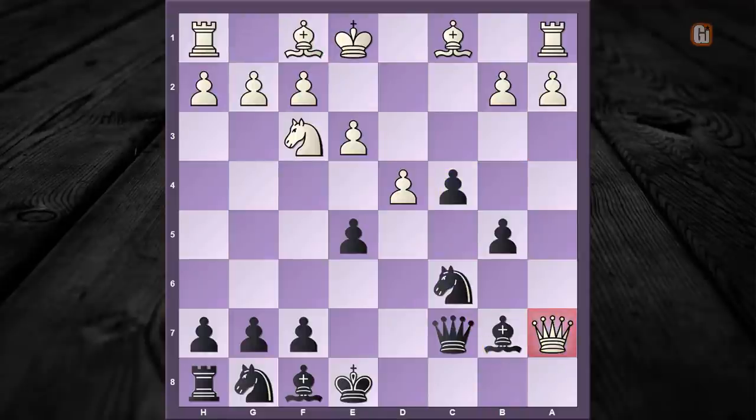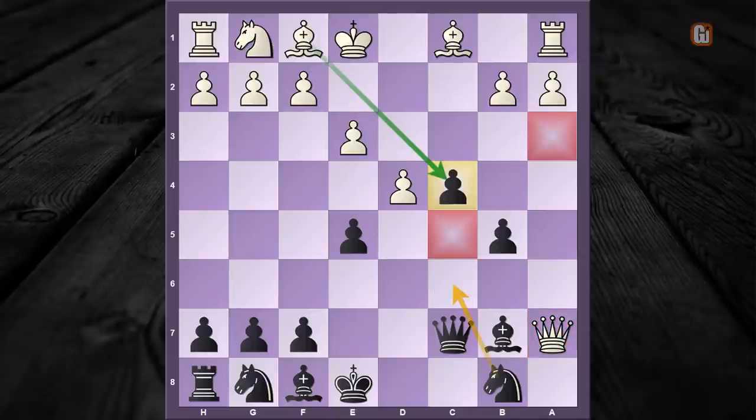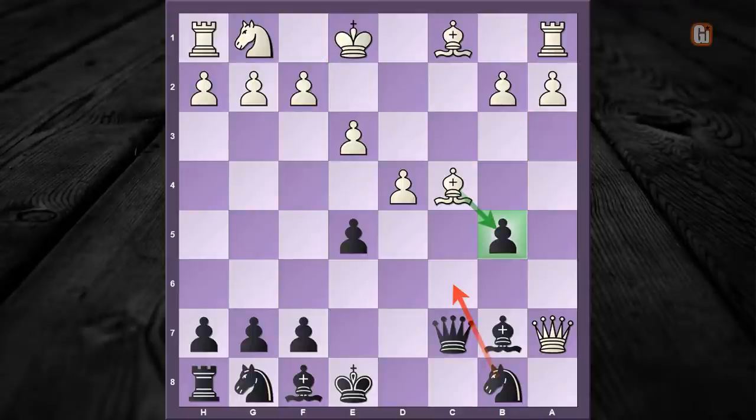For example, if white continues with any casual move such as knight to f3, then we have knight to c6 and that queen is cornered. So at this position, white has the only decent move available, and that is bishop captures c4.